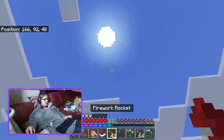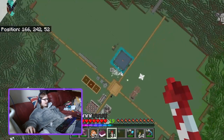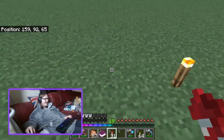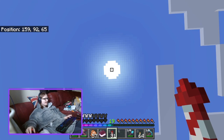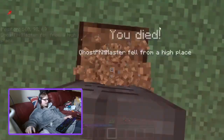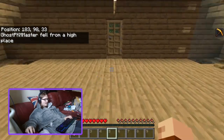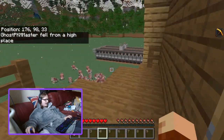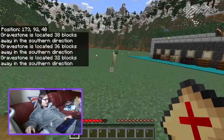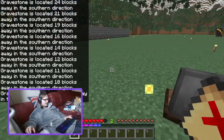Let me just demonstrate it here. So I'll fly up into the sky and... there we go, I died. When you die, you get this bit of paper which is the gravestone finder. It will tell you how far away and in what direction your death chest — or grave, whatever you want to call it — is.